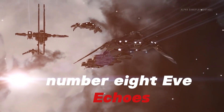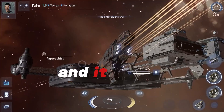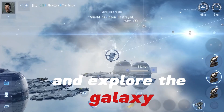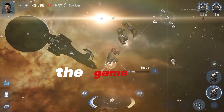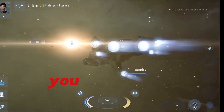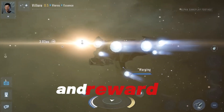Number 8: Eve Echoes. Eve Echoes is a game that lets you experience space adventure. It is based on the popular PC game EVE Online, and it offers similar gameplay and features. You can create your own character, choose your career, and explore the galaxy. You can also mine asteroids, trade goods, and fight enemies. The game has a massive and complex world, a deep and immersive story, and a lot of possibilities to create your own destiny. You can also join corporations, form alliances, and participate in wars. Eve Echoes is a game that will challenge you and reward you.